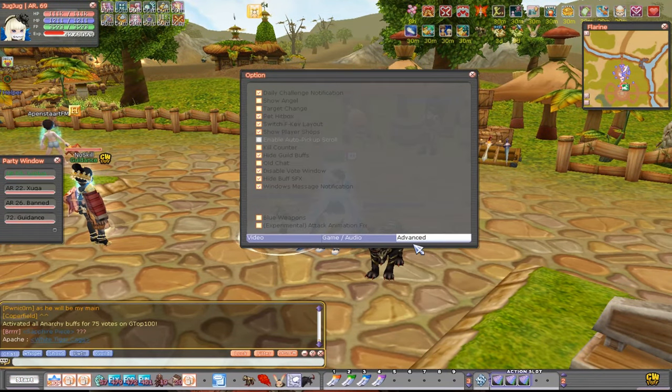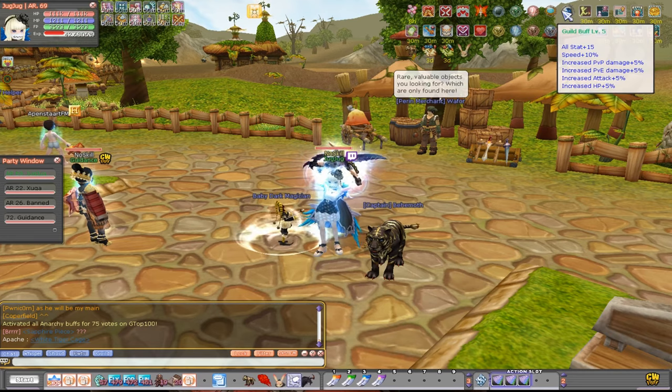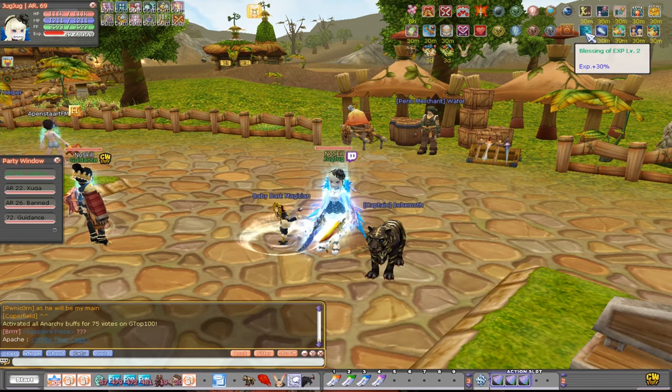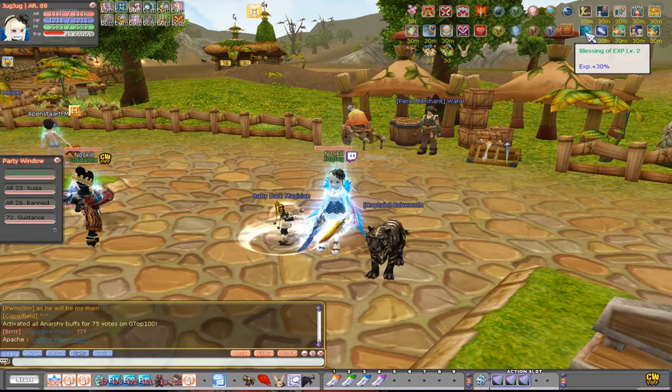I'm going to show you how that looks. If I unhide my guild buffs, you can see that the guild can get certain buffs. At guild level 90 you get a 25% experience buff. You also get tons of cool buffs on top of it, but these are the easiest 25% exp you can get. Also, if a guild has the exp buff — which they can apply every week if they do Modon's Trial — you get another 30% exp boost.